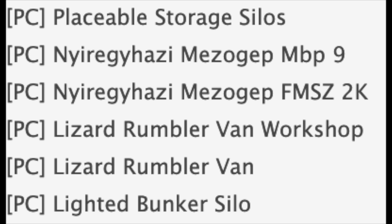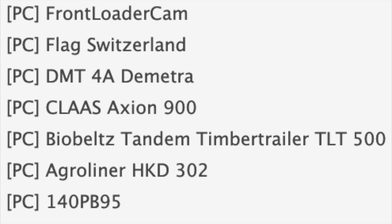Next up we have the Lizard Rumbler Van Workshop — I'm guessing it's the Lizard Rumbler Van with a movable workshop attachment, which is pretty neat. I don't think the van workshop version is going to come to console — I've seen similar things stay PC-only — but the Lizard Rumbler Van itself I imagine will be coming to console, so keep a lookout for that. Also a lighted bunker silo, which is very cool.